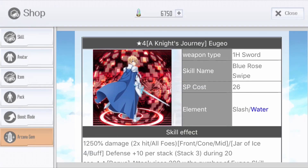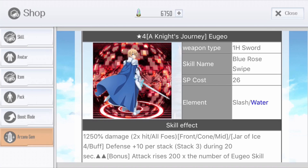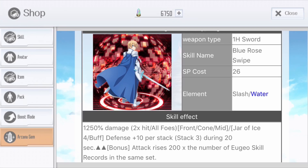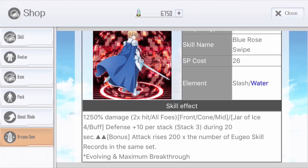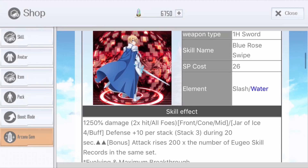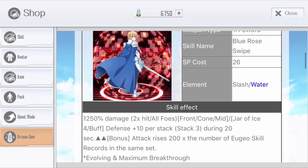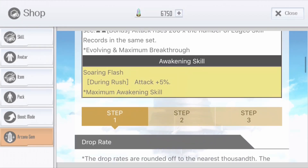Knight's Journey Juju is an active skill with SP cost 26, slasher water type, and it's an AOE hit. It's a stacking skill for defense, so really good for long fights. It also gives you 200 more attack for each Juju skill in the same set — really interesting if you're running a full Juju set. This passive is good for long fights, but for fast fights it's kind of useless.